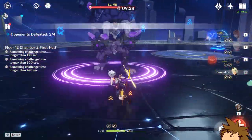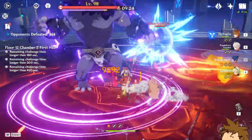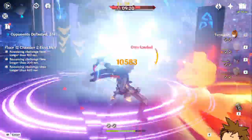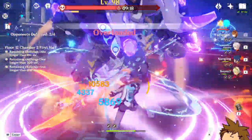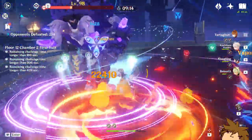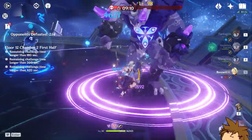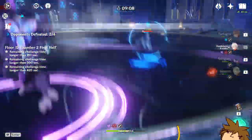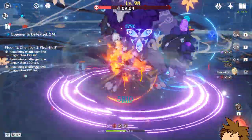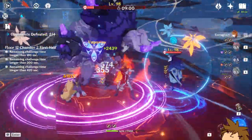Jokes aside, she's going to be the first of her kind — a catalyst hydro damage dealer that scales off HP. Mona does not scale off HP. Barbara does, but she does so for healing. So Kokomi is the first of her kind. She's also going to be the first character in Genshin that has minus 100 crit rate, which is going to be a pretty big one.